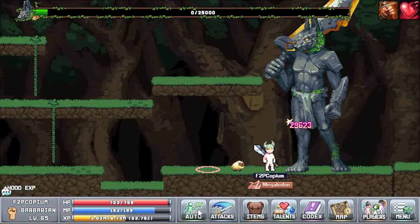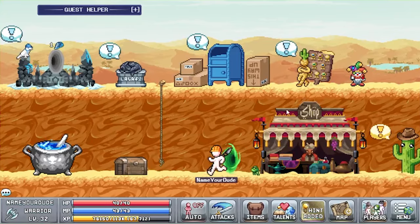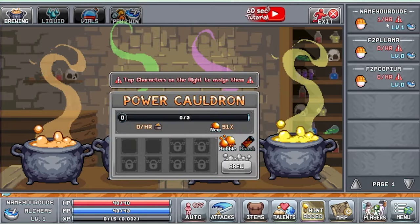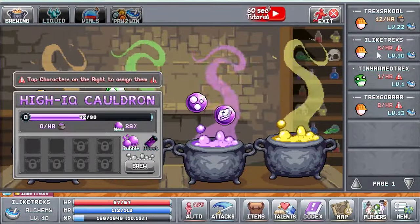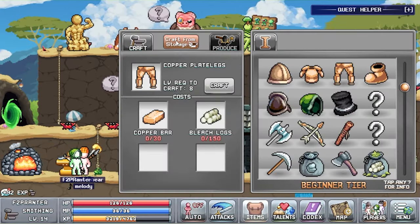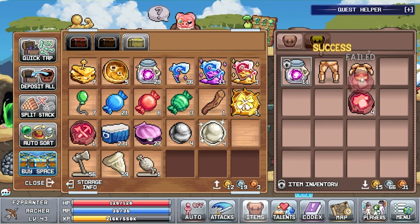Upon defeating Amarok and opening up the portal to World 2, there's one super important thing we need to do before anything else: cycle through all of our characters, take them to World 2, and click on the cauldron. Doing this will activate our characters within the alchemy skill. Just pop at least one character into the orange, green, and purple cauldrons. With that done, our next goal should be to upgrade our character's armor and accuracy so we can start pushing into the maps of World 2.